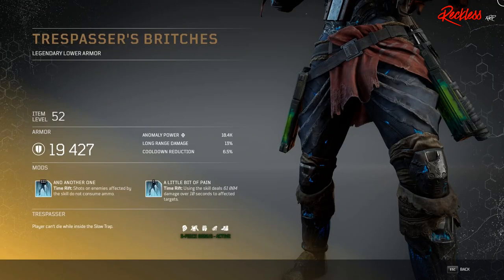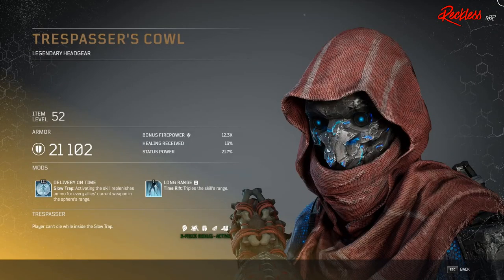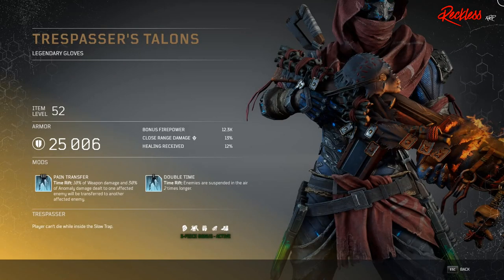Then we have the Trespasser's Britches — legendary lower armor — with Tier 3 mod And Another One, which affects your Time Rift: shots on enemies affected by this skill do not consume ammo. Then we have Trespasser's Cowl — legendary headgear — with Tier 3 mod Delivery on Time, which affects your Slow Trap ability: activating this skill replenishes ammo for every ally's current weapon in the sphere's range. And last but not least, we have the Trespasser's Talons — legendary gloves — with Tier 3 mod Pain Transfer, which affects your Time Rift: 10% of weapon damage and 30% of anomaly damage dealt to one affected enemy will be transferred to another affected enemy.